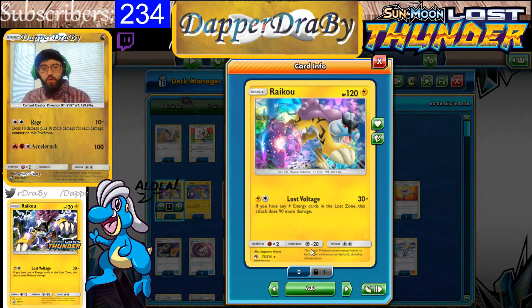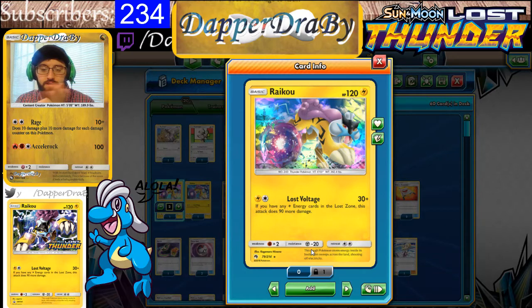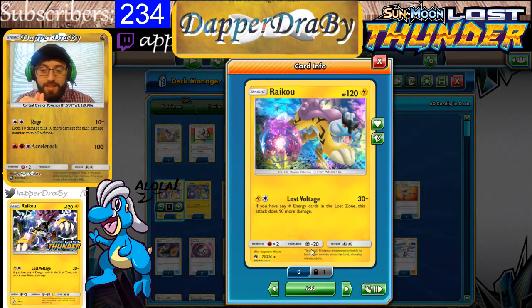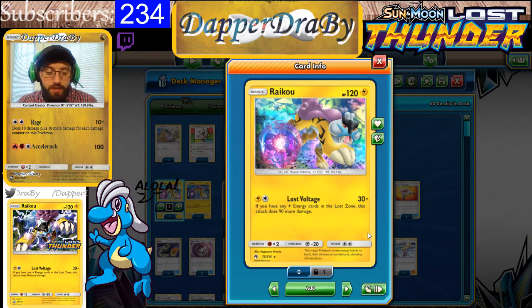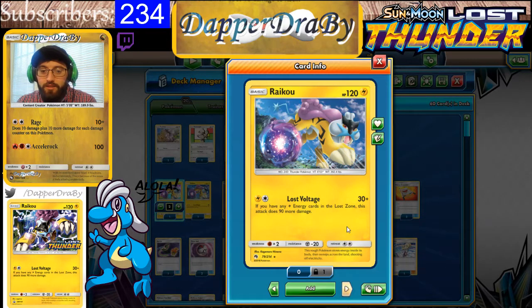So we have Raikou — its attack is the main attacker in this deck. It has Lost Voltage: if you have any Lightning Energy in the Lost Zone, this attack does 90 more damage. I played this a lot in pre-releases. It was everywhere — it was really the only evolution pack that I would pull, being the Raikou Ampharos. Here's the non-holo version if you guys want to see what that looks like.